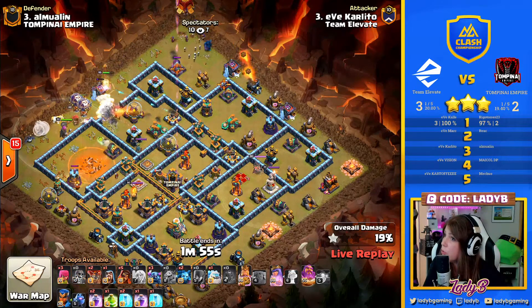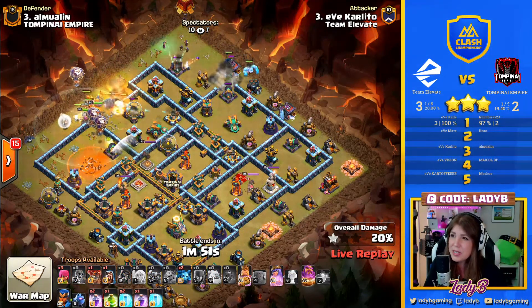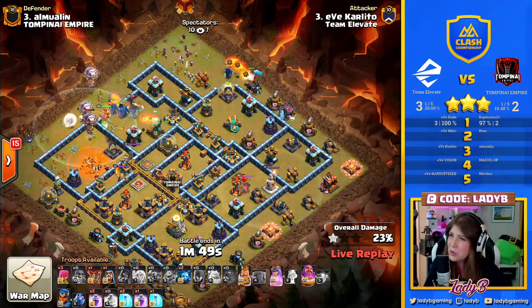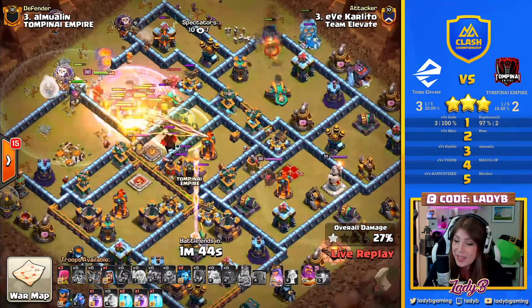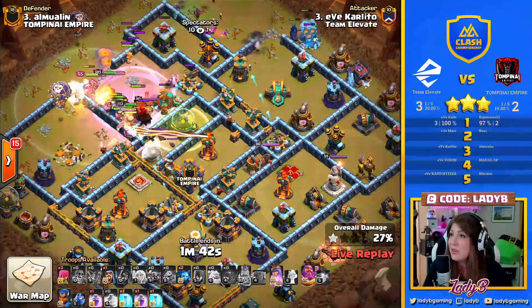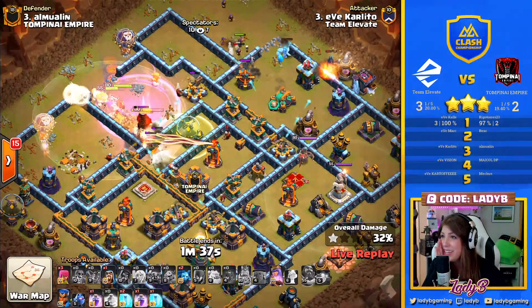Siege Barracks down, King cutting across, so we're not going to have the benefit of him moving along the outside edge — not necessarily a terrible thing. We do have the Ice Golem tanking, but can that Pekka actually take out the Scattershot? Come on Pekka, he's going back to the outskirts, and the Ice Golem switching back in?